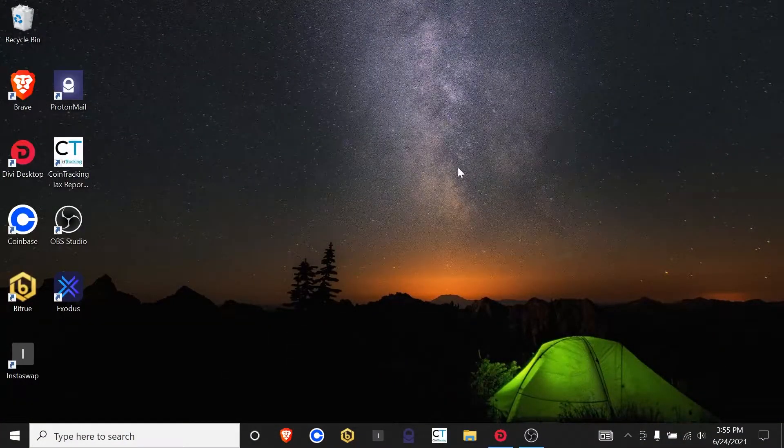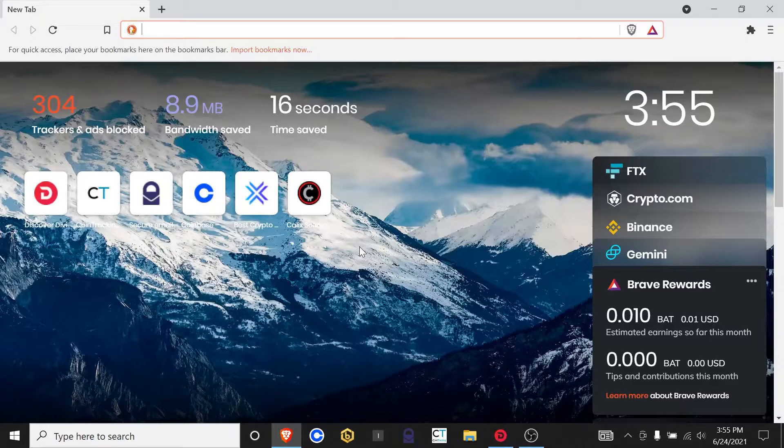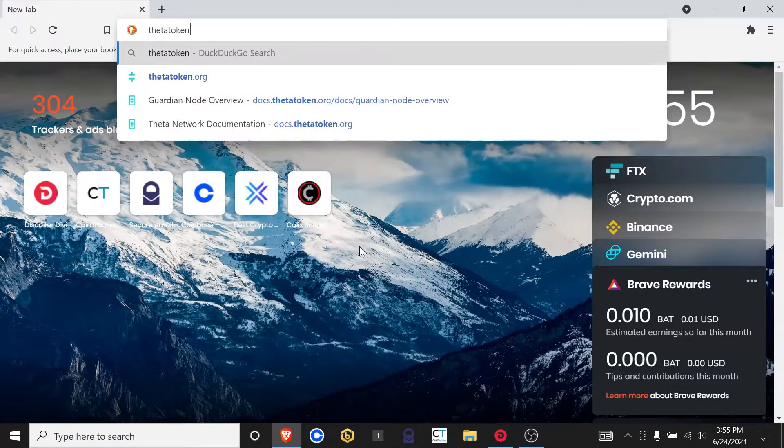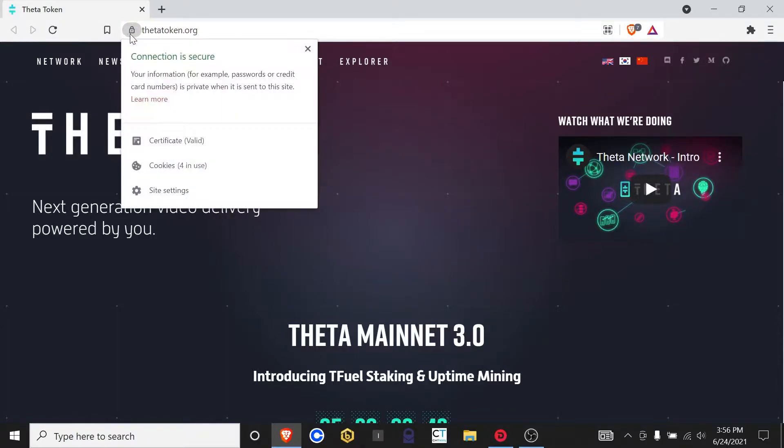Here we are on our crypto only laptop from Calix Solutions. We're going to go down to the Brave browser and open that up. If you haven't accessed the Theta website before and you don't have a bookmark, go ahead and type in ThetaToken.org. This is the only official website. If you see anything else that's not ThetaToken.org — if it's .net, if it's .com — those are phishing sites. Stay away from those. Be very careful. It's ThetaToken.org, and it has the secure information and valid certificates.